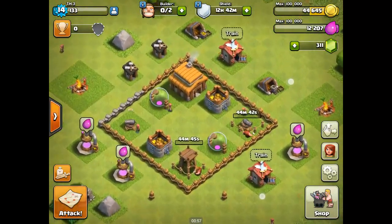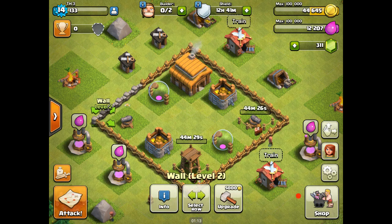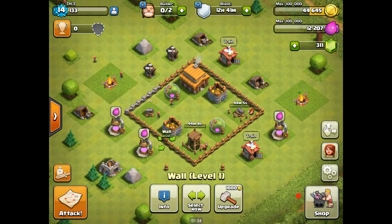These walls take a thousand gold to upgrade and we've got 50 walls. The ones that have been upgraded cost 5,000 to upgrade, so a thousand per level-one wall for 50 pieces of wall is 50,000 gold. So we may be able to get all the walls upgraded — we may not. We'll have to do that while we have one builder available.